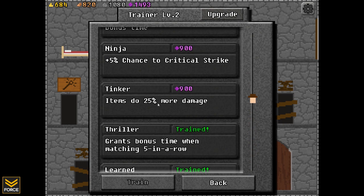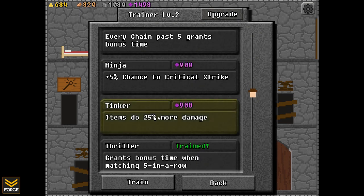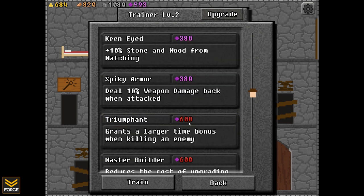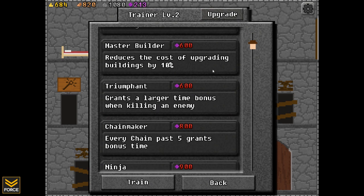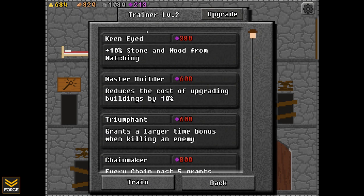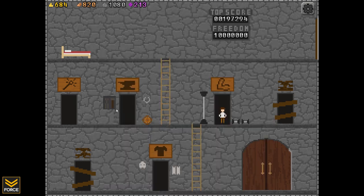Let me get items to do 25% more damage — that's a good one, I'll grab that. And I'll also grab deal 10% weapon damage back when attacked — that's a good one too. So that's most of my experience; I can't get any more right now. There are various levels of each one of these — the trainer is currently at level two, the rest are level one.